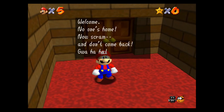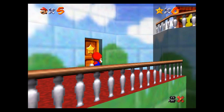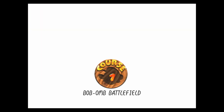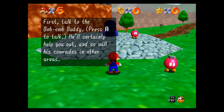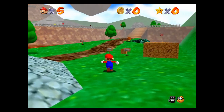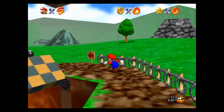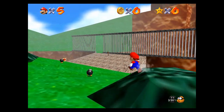Bowser taunts us: "Welcome. No one's home. Now scream and don't come back." Well, that wasn't very nice, Bowser. The only door we can actually get into is this first one here - it's Bomb-omb Battlefield. So let's jump right into this map and collect every single power star. The first one we're going after is Big Bob-omb on the summit. The game tells us we'll find the power stars that Bowser stole inside the painting worlds, and to talk to the Bob-omb buddy.